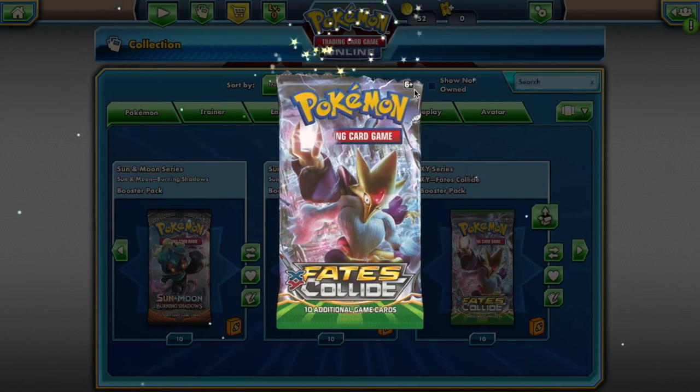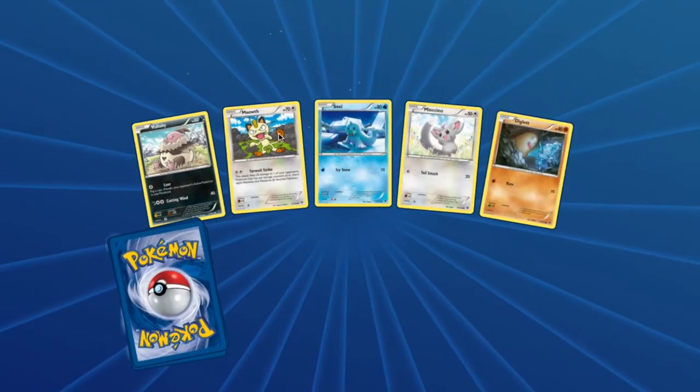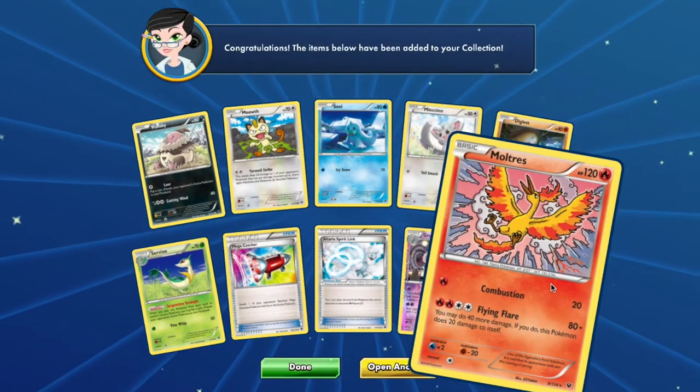Last but not least, Fates Collide, you will have access to: Vullaby, Meowth, Seel, Minccino, Diglett, Servine, and Grumpig.